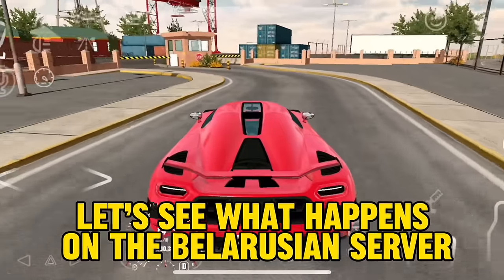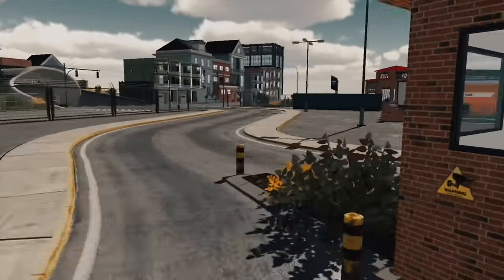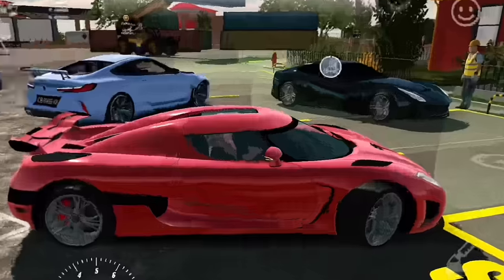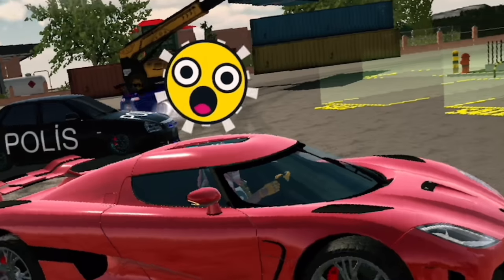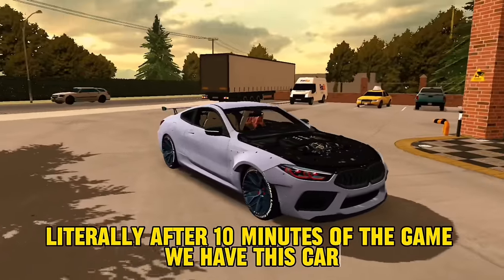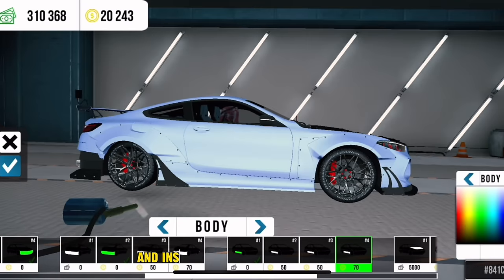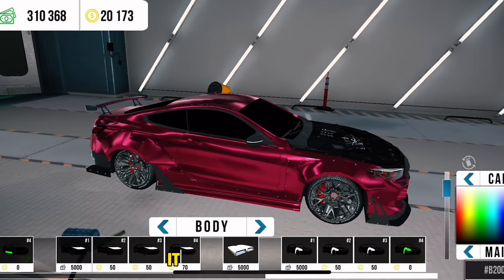Let's see what happens on the Belarusian server. Bulgaria server! I immediately noticed the M8 — this is my favorite car. He threw me an exchange. Oh damn, this is incredible. Literally, after 10 minutes of the game, we have this car. Now I'll improve it a little and it will cost even more. I decided to spend some coins and install some really cool body kits, and made the color original — it gives it an evil look.